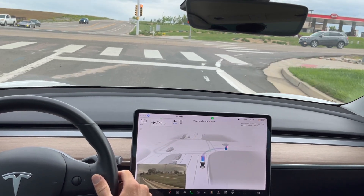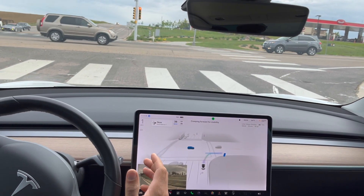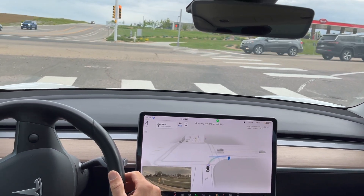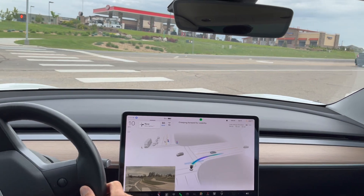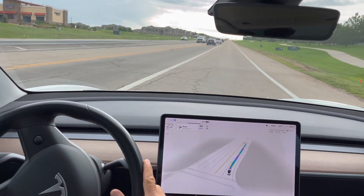Now we're making a right turn at this stoplight. It is red here, so we're going to attempt a right on red — creeping for visibility. You do have your own lane here. I'm not sure if the FSD beta knows that, but it does turn into the correct lane.